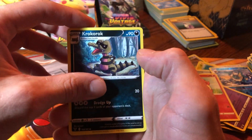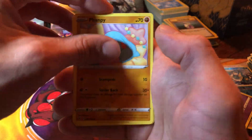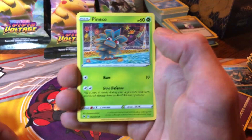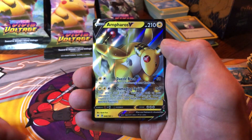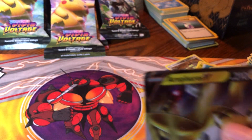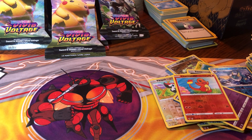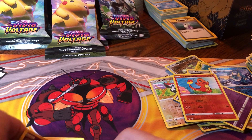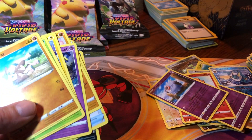Steel energy, Croagunk, Delcatty, Rocky Helmet, Fanfan, Duskull, electric Pineco, Mawile, reverse Woobat, and another Ampharos V. Man, they're killing me with these blisters. Get rid of that energy - at least give us the alternate art.